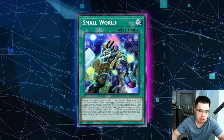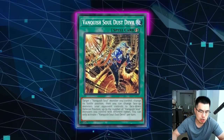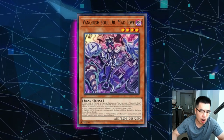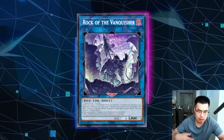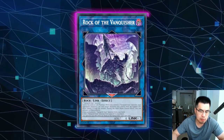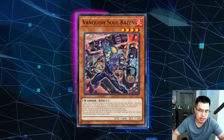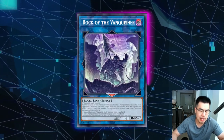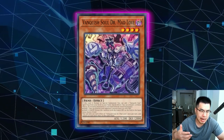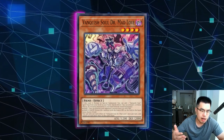Alternatively, if you're playing a deck that relies heavily on your monsters resolving and not getting Book of Moon'd by their Vanquish Soul Dust Devil — which is a card they search off Mad Love — what you could do with Ash is hold it until they special summon Mad Love off of Rock of Vanquisher and then Ash that. So if you're playing something like Kashtira, you might want to make sure they don't have the Book of Moon effect on the field to threaten your board. Instead of Ashing Razin in that scenario, you might wait until they go Razin into their Link 1 and special summon Mad Love, then respond with Ash so they're not guaranteed to search their Book of Moon.